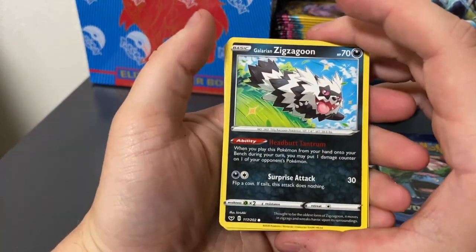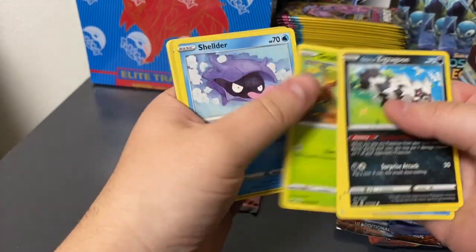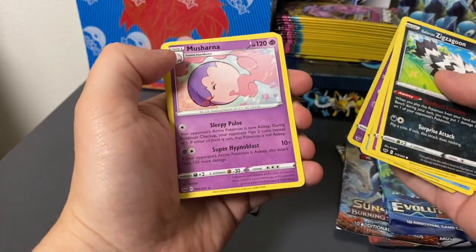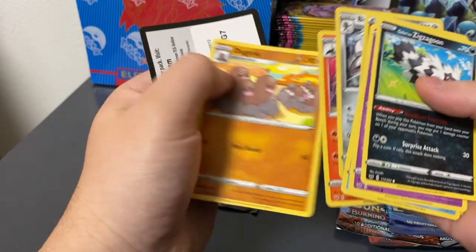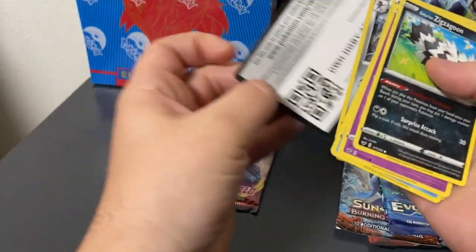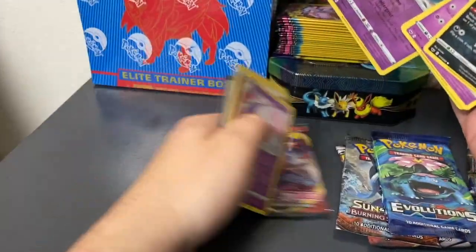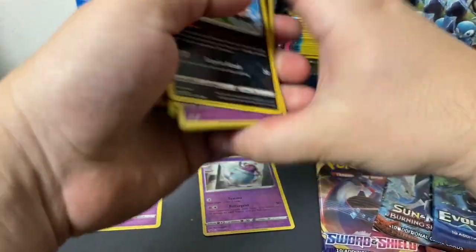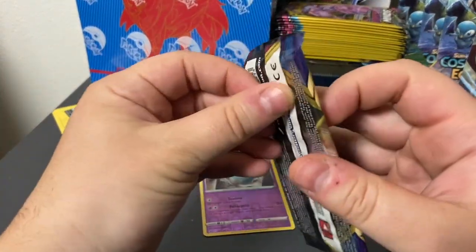We got Galarian Zigzagoon, Moona, Snong, Grookey, Shellder, Poltegeist, and a Musharna. Bisharp, Solazel, Dorytrio, and here's the online code for this pack as well. So we had the first holo there, and Musharna as a rare. But I'm not going to get discouraged yet — we got four more packs to open. Hopefully we can get a better pull than that.